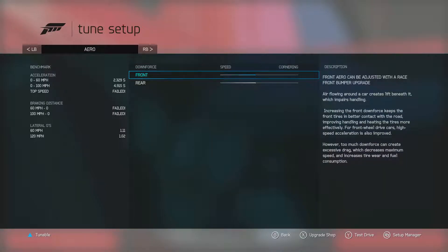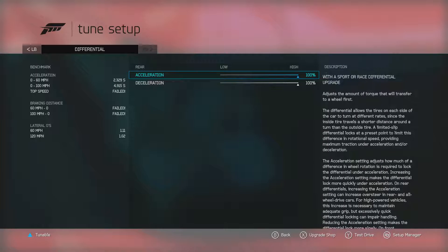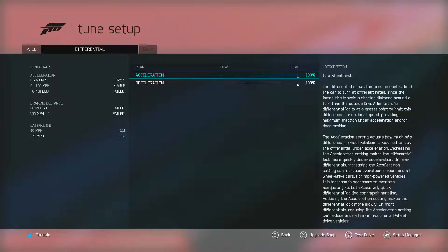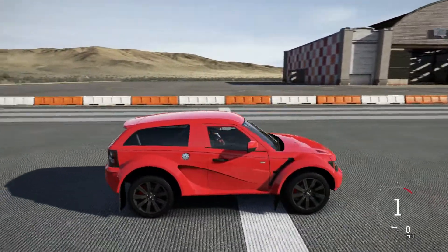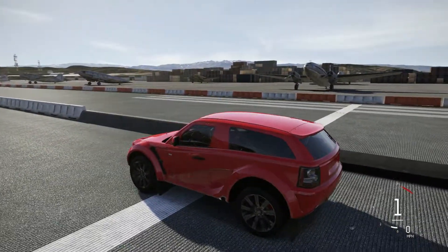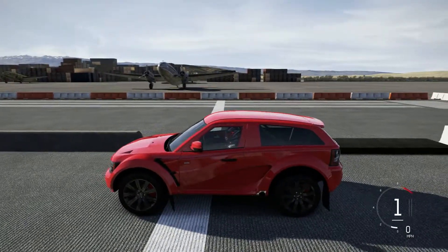Again, front as soft as possible and rear as stiff. You also want to lock your diff — if you don't know how to do that, you go to differential and max out your acceleration and deceleration. This basically makes your tires spin at the exact same speed at the same time so that you're going in a straight line. Once you've done all that, jump into a drag race. I like to do the test track because on drag strips they're sprayed with something that makes your tires stick more to the road, and the test track just seems to have the best response to that. Let's go ahead and see if we can do wheelies in this car — I haven't tried it yet, I just did the tune so that the video wouldn't be super long.